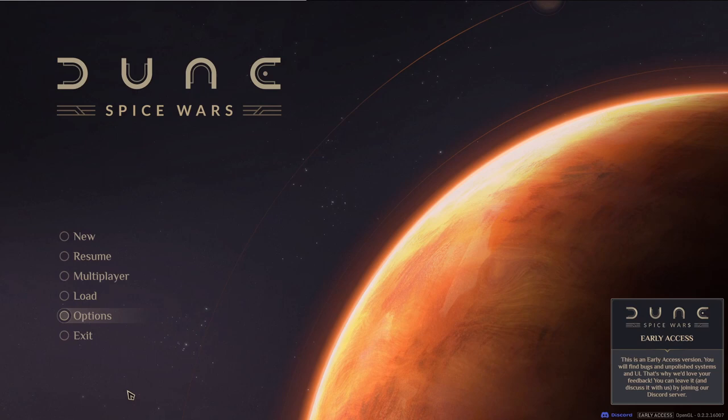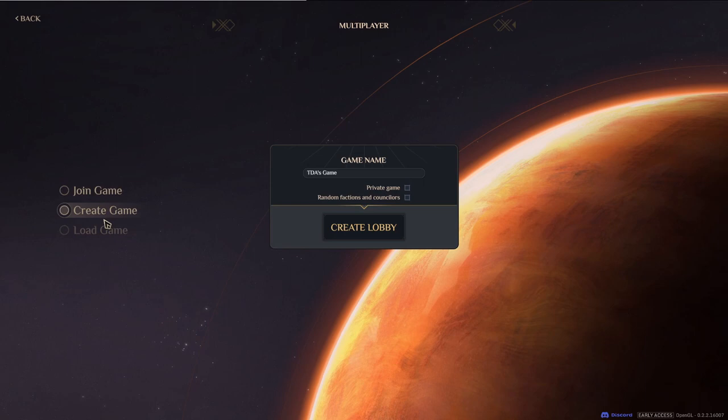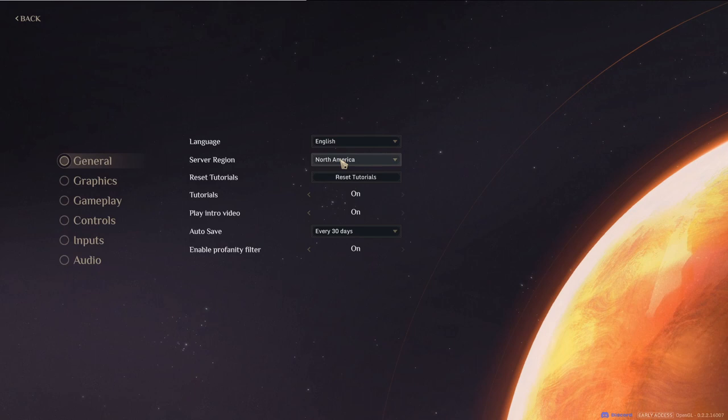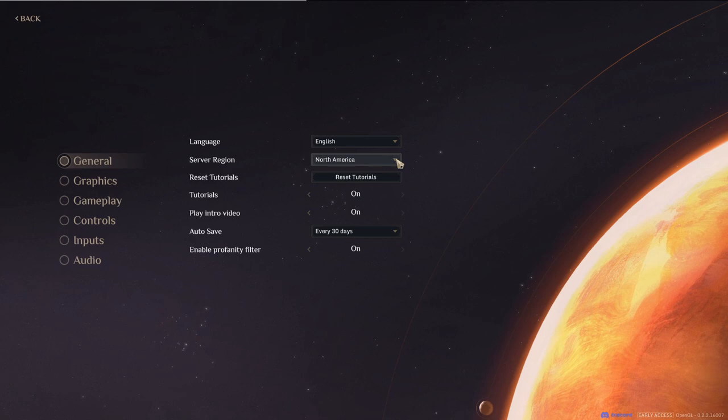First and foremost, you can now destroy your friends in multiplayer. Joining is as simple as clicking the game you want that has open slots, or you can make your own game and set it up however you want. If you join and don't see anyone, you might want to check your server region, as there are quite a few servers depending on where you're located. You can also play one-to-one directly.